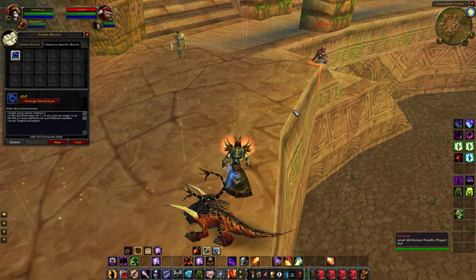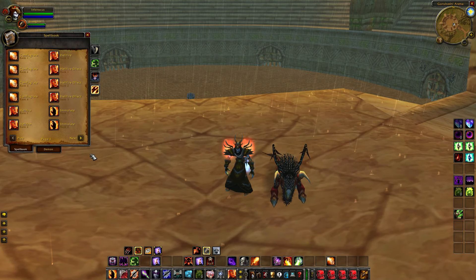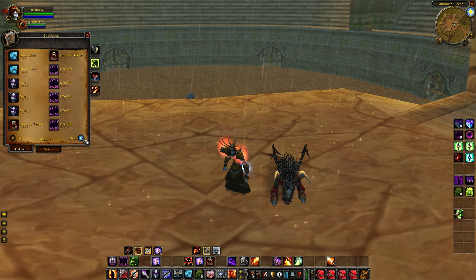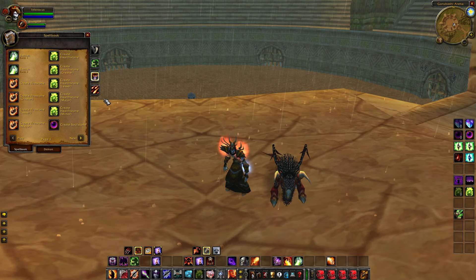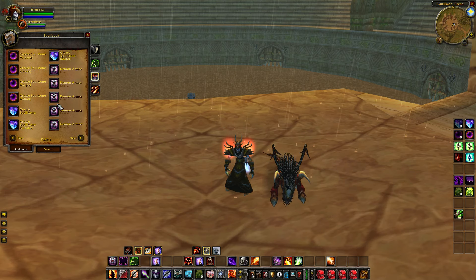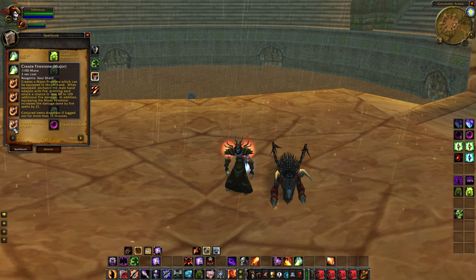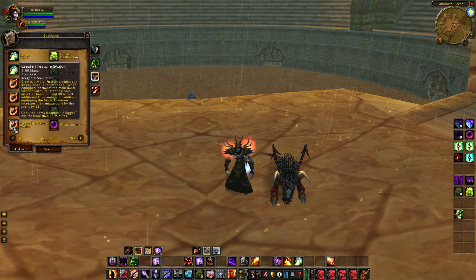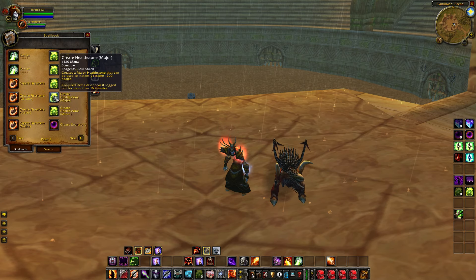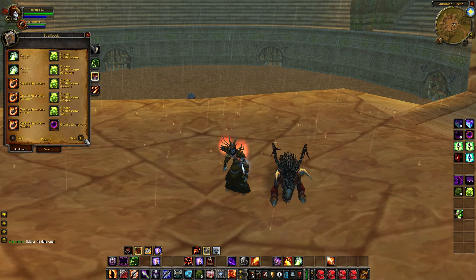The last thing I'm going to cover is a few other spells. As a Warlock you've got a bunch of utilities called Spell Stones. Under your spell book under the Demonology page you have Fire Stone, Soul Stone, Healthstone, and Spell Stone. Fire Stone enchants your main hand weapon with a fire attack — I don't think it's very good. What you definitely need to make are Major Healthstones — 1200 health with a chance to crit for 2400, it's very good.